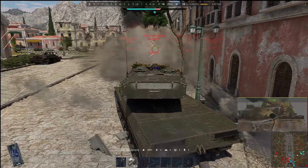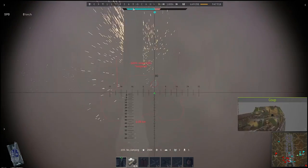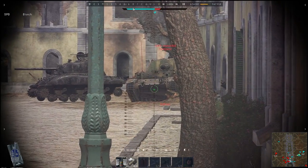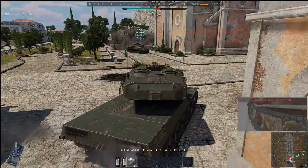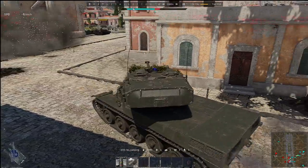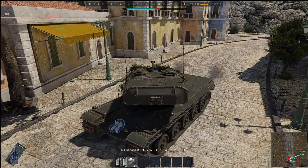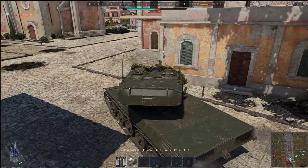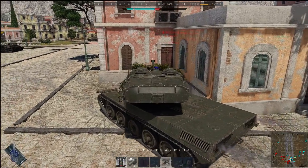I'm approaching carefully. I wreck this Ferdinand, trying to find the last crew member — probably in the bottom — there they are. The enemy is indeed recapping A. I'm a bit worried because I know there is a tank on the other side of this building and I'm not sure if he intends to push me. Fortunately, one of my allies kills it, so I can go back this way. There is a Panther, but unfortunately I shoot into the wall.